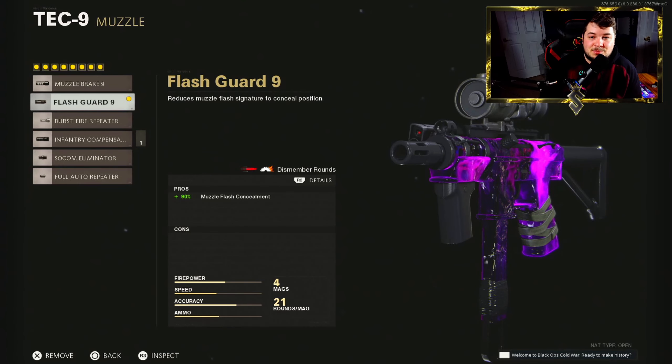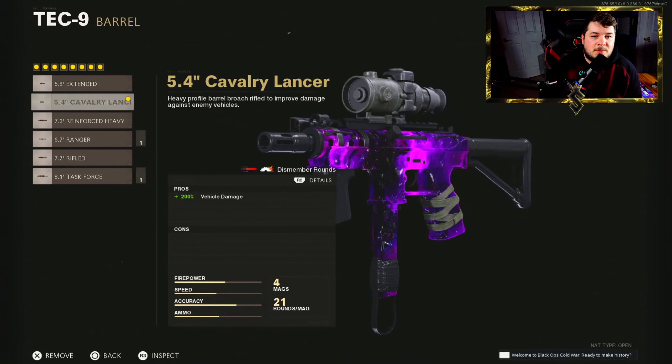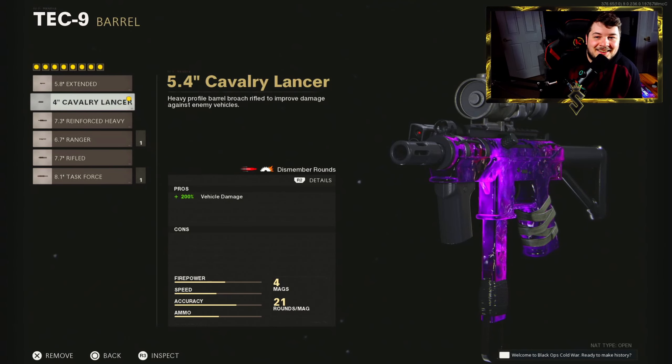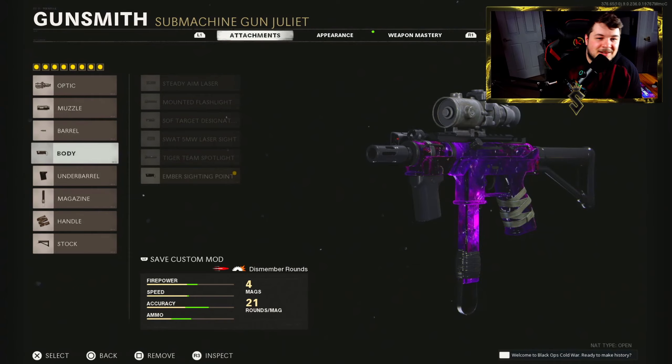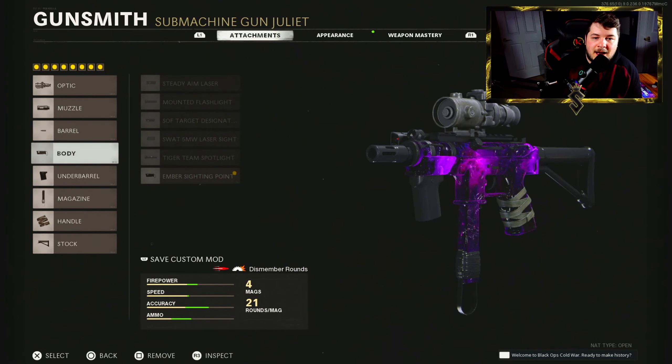It's not a good class setup — the flash guard gives us 90% muzzle flash concealment, I guess. For the barrel we have the cavalry lancer, so vehicle damage I guess. We get some vehicle damage with our Tech 9 — we're going to be shooting down some streaks. For the body, ember sighting point — not a bad attachment overall. We get some reveal distance and hip fire accuracy.